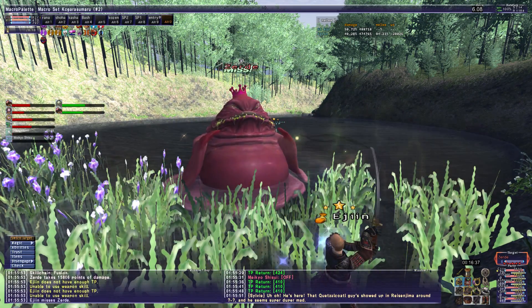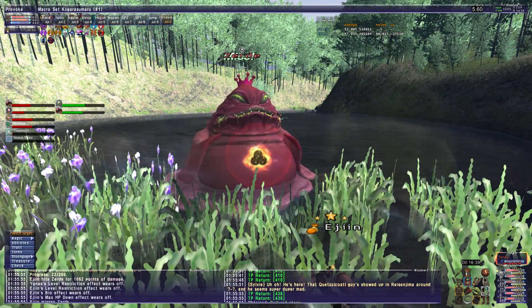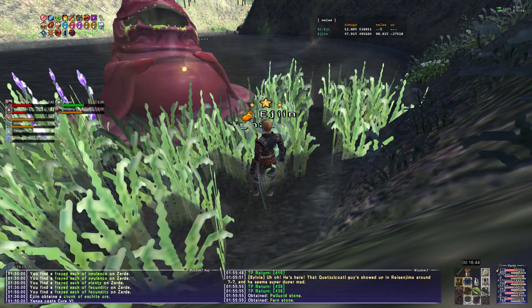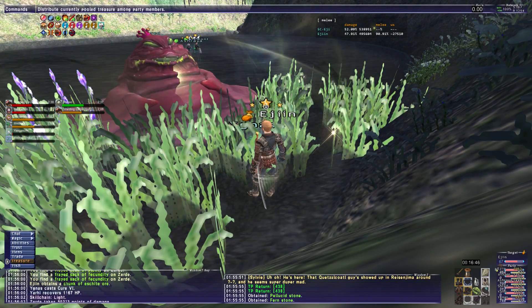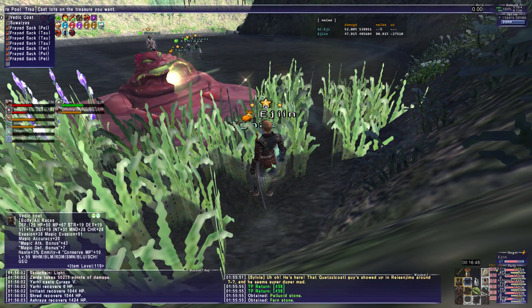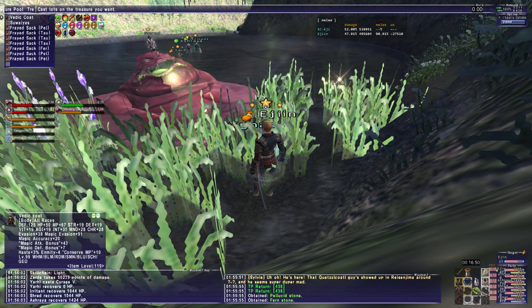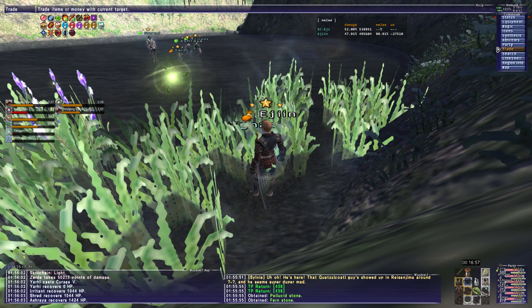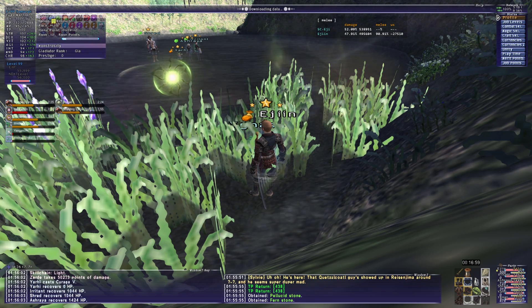I do use the add-on called react to stun on the geo because of latency problems — I don't think I could do it without that add-on. And there you go, it basically melts. It doesn't have much HP because it's only five man. But I'm pretty sure you could do it with more — you could add a black mage, you could add a lot of stuff to make it go faster.